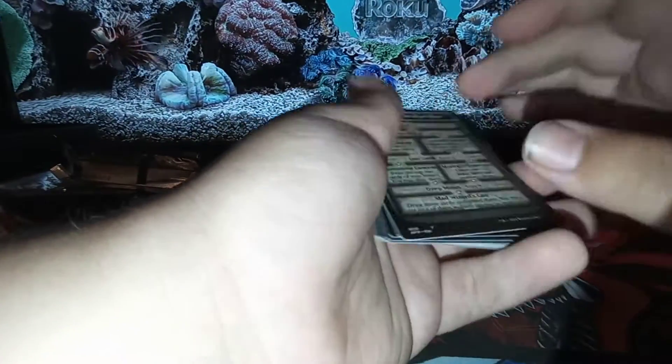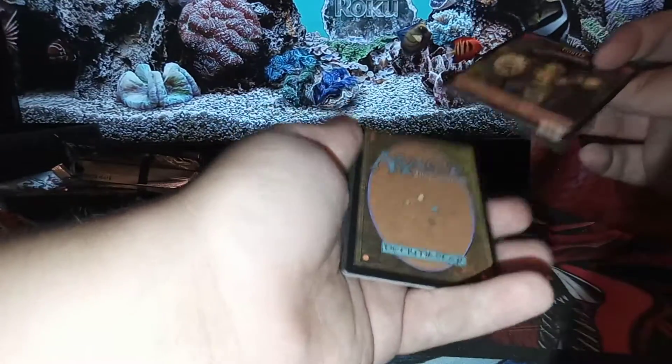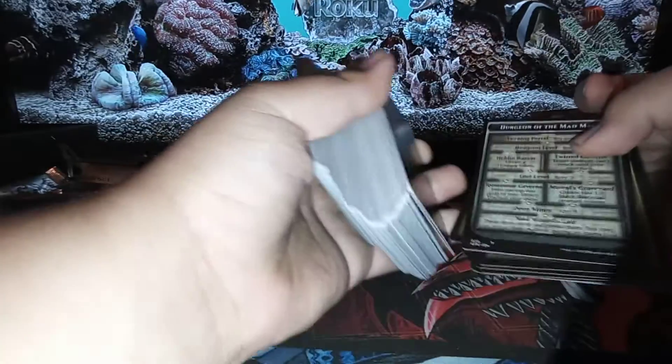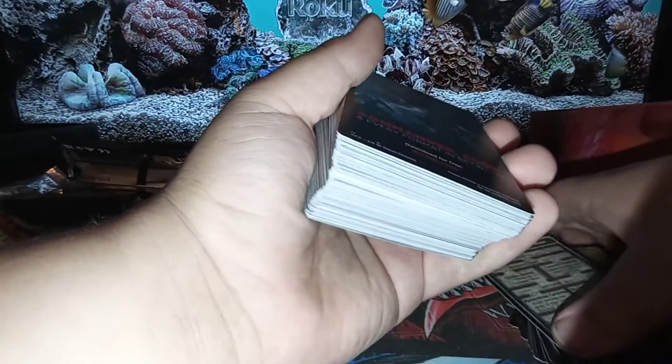It looks like we have four packs left. We have two of the colored dragons and we need three more. There's a goblin on the back side of this dungeon card — I didn't realize that. There's also an ad here for Commander's Cube — every format in between, download for free at mtgo.com.